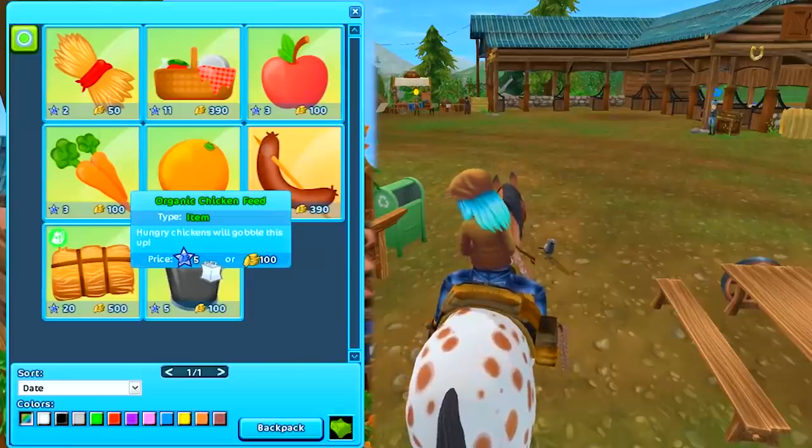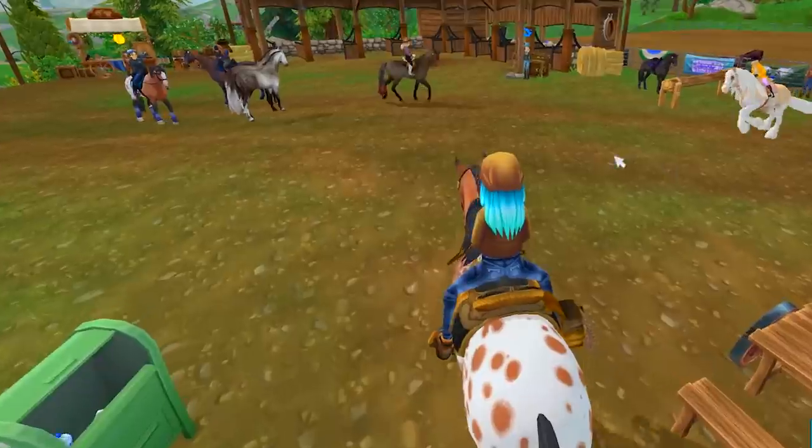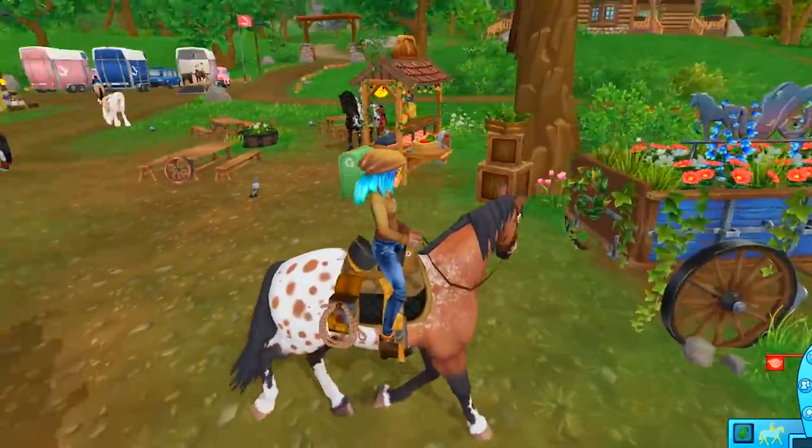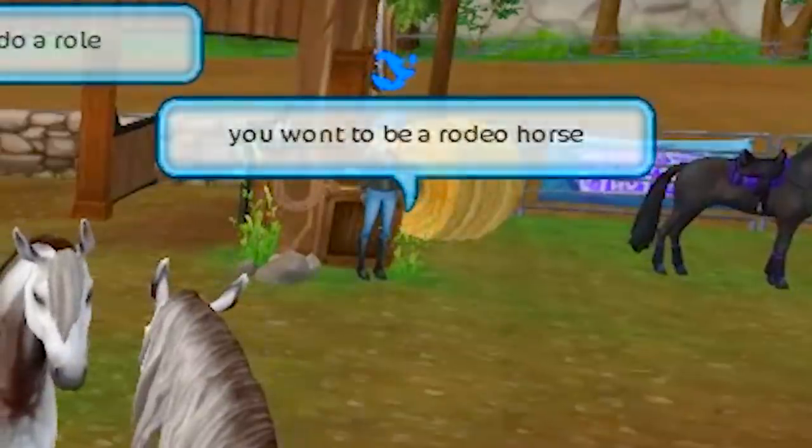There's a little picnic spot where you can buy some feed, and you can also buy organic chicken feed — hungry chickens will gobble this up! Let's buy some and go feed these chickens. Look at how pretty this is — a very nice decorative little wagon with a cute little cat right here.